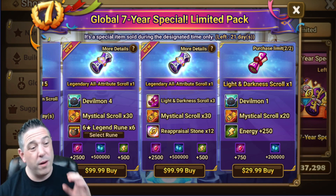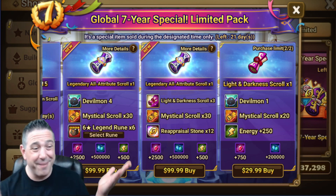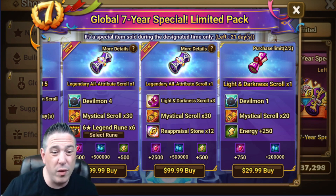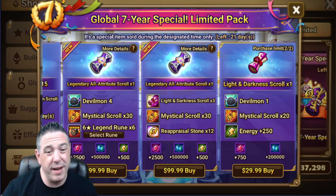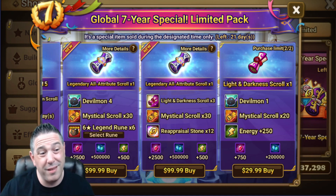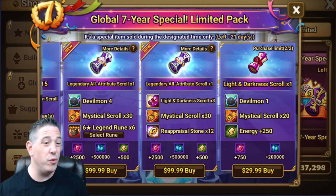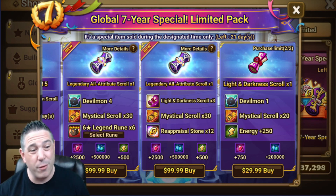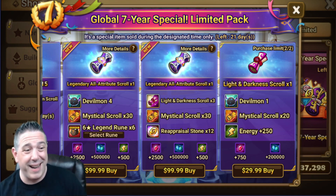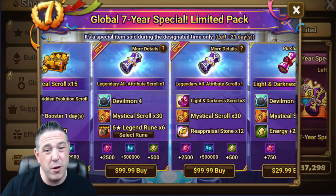You buy packs for progression — that's what it should be. If that's the goal, then Devilmon is where you want to be. The pack with four Devilmon is the best pack out of all the ones here. Twelve reappraisal stones also have really good value — I value those 12 reapps a lot more than six runes, because if you're farming you'll drop six legendary runes over a couple of days and probably sell most of them anyway. When you buy a rune pack you'll roll them out, be disappointed, and then need to buy a reapp pack to use them anyway.